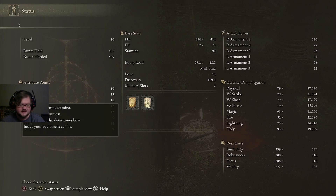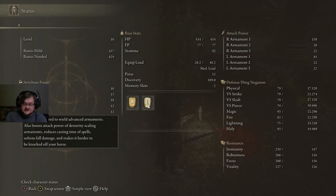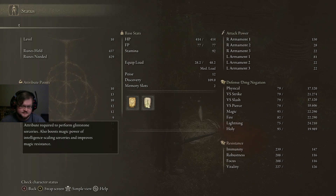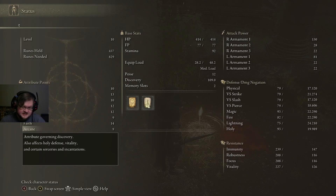Strength increases your damage for strength-scaling items. Dexterity increases casting time but primarily increases dex-scaling weapon damage. Intelligence is primarily used for sorceries and increasing sorcery staff scaling. Faith is used for incantation scaling. Arcane is used mainly for item discovery, but there are some special incantations and sorceries that scale off of arcane.